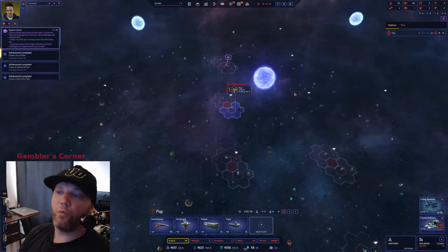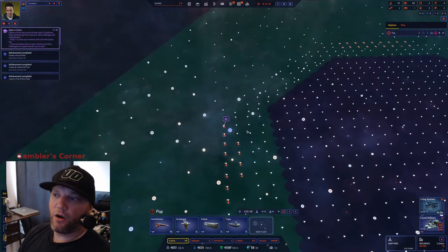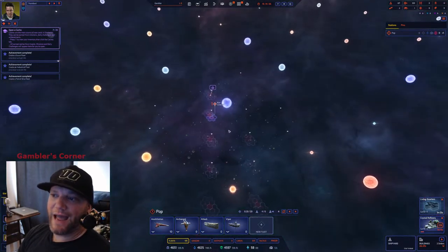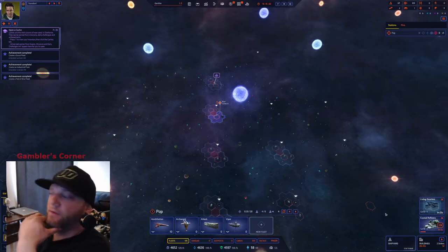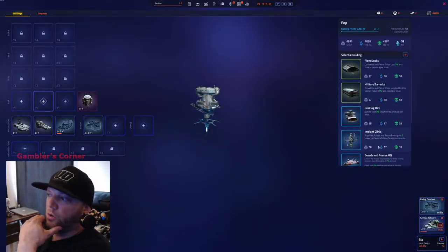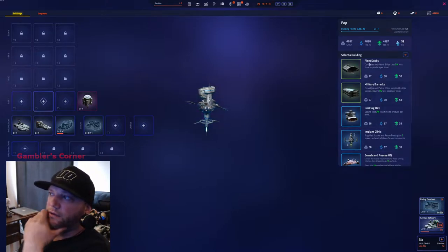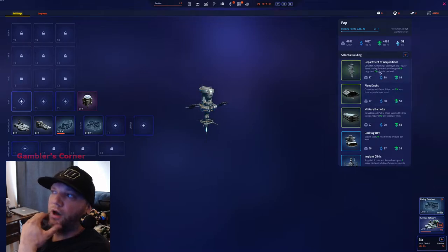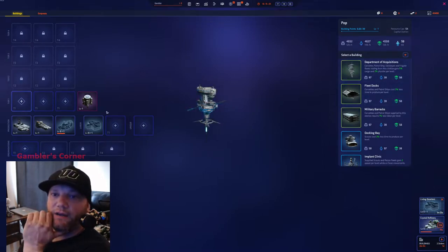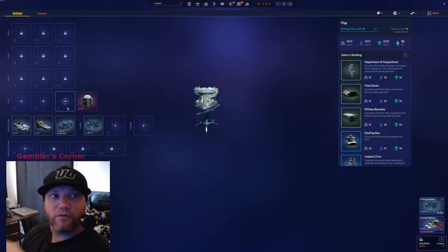I could simply tell you what to build, but your build should cater to the map you're on. Right now you can see there are a lot of level one marauders here, so maybe you'd want to go heavy raiding early on. I said I'd go Implant Clinic for this slot, but you really do want to combo some early game light ship making — Fleet Docks for corvettes or patrols, combined with Department of Acquisitions for raiding.